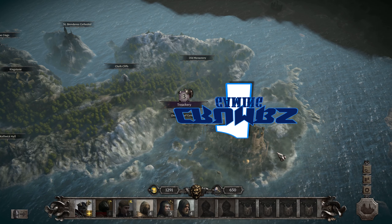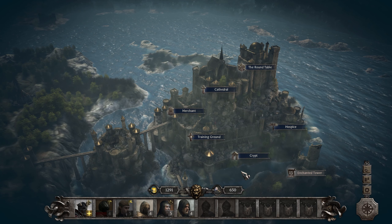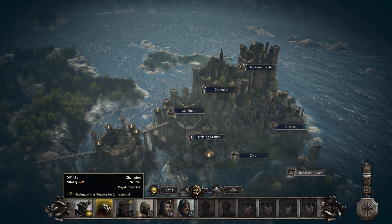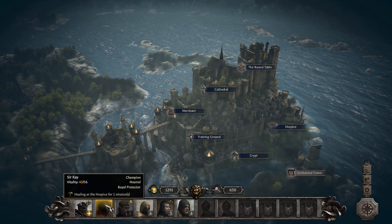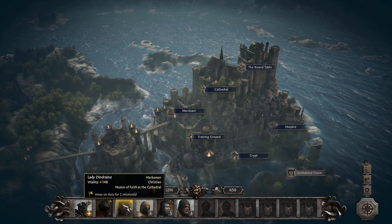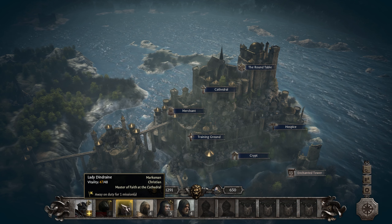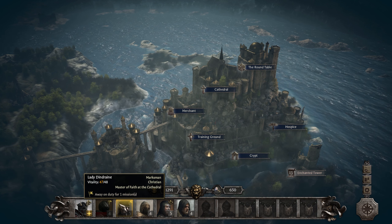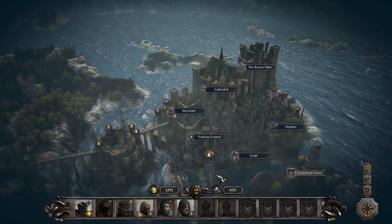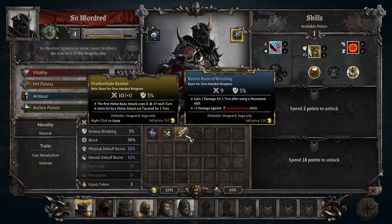Hello everyone, I'm Crumbs and welcome back to another episode of King Arthur Knight's Tale. We are back from the last mission. We have sent Sir Kay to the hospice and Sir Lindrayne is away doing some stuff — Master of Faith at the Cathedral. Let's see, we can do some upgrades and we got some new stuff here.